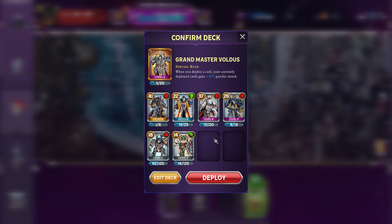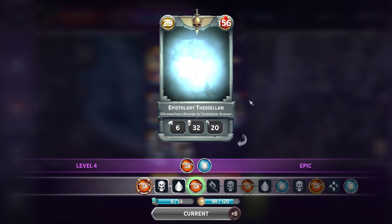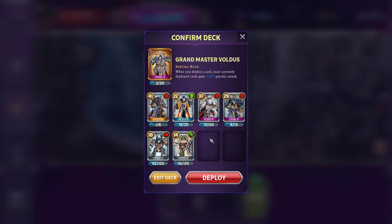So it's got all the Psykers in it. This guy got cheaper, and this guy's leveled up to the point where I can kind of take him now. Between this guy's cost cut and this guy's cost cut, that's a whole other card I can squeeze in here, which just is awesome.